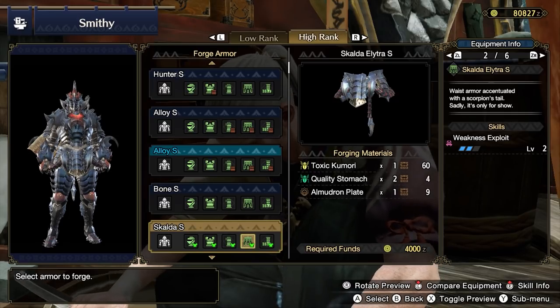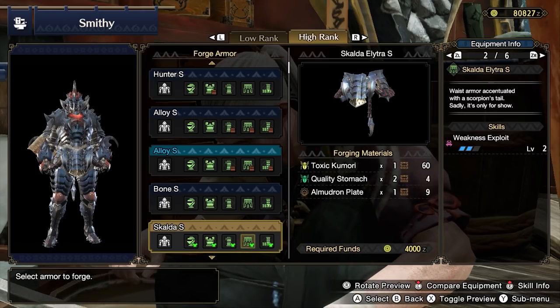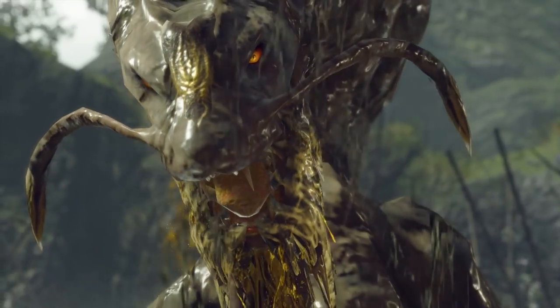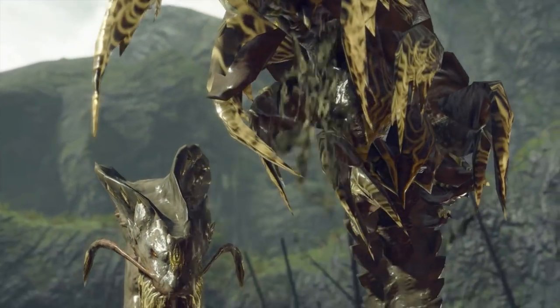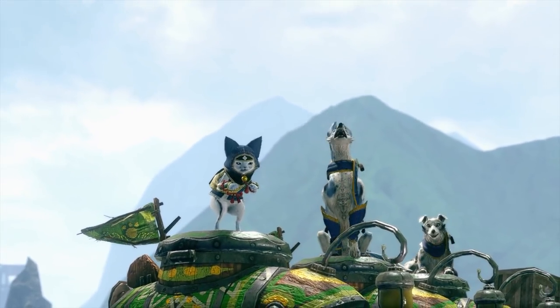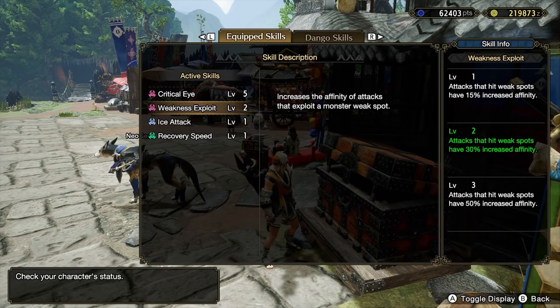Now that you're situated with high rank equipment, you may want to consider going back to Village 6 Star to get materials to forge the Skalda/Spio Elettra S armor. This requires farming Almudron for an Almudron Plate, setting up Buddy Bargaining to get a Toxic Kumori, and farming some Altaroth materials. This is a very nice waist armor that offers Weakness Exploit 2 but no sockets. Weakness Exploit gives a very large affinity bonus, but only applies when hitting weak points — it's a strong option if you're confident in your ability to consistently hit weak points.